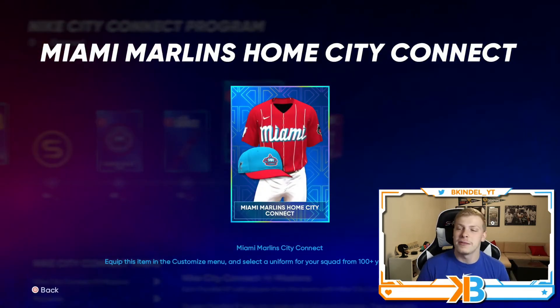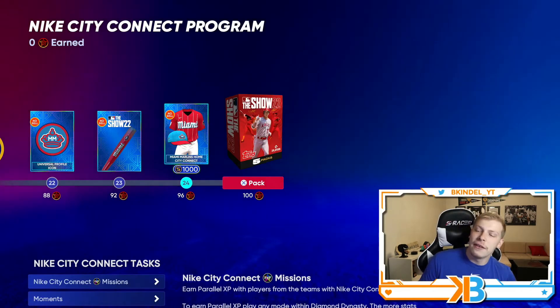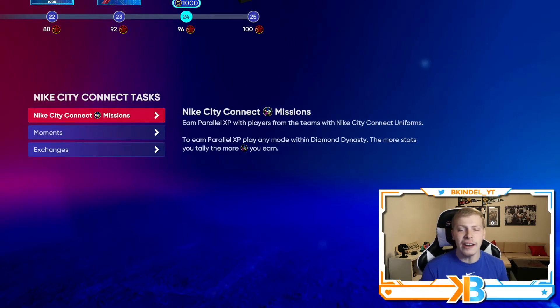Last one — the Marlins one, far and away the best one, my favorite. I think it looks super dope. And then you got five show packs at 100 stars. Now, how do you earn these?